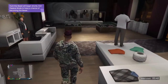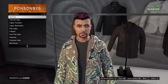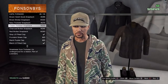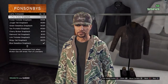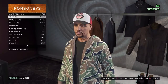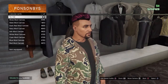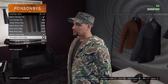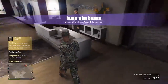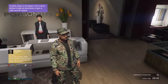Once you do that, you want to go to hats. Go to canvas hats, scroll to the bottom, and you want to pick the woodland army cap. And you're done guys — you can save it, and yeah, that would be the end of the video. I'll see you guys in the next video.